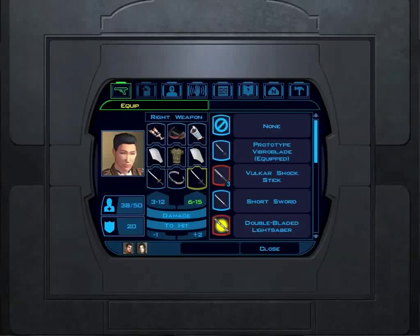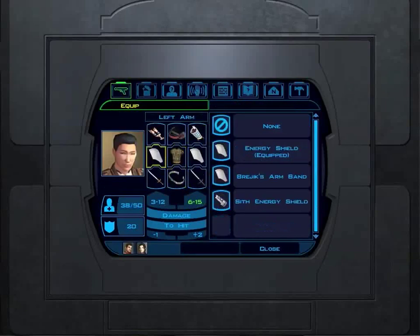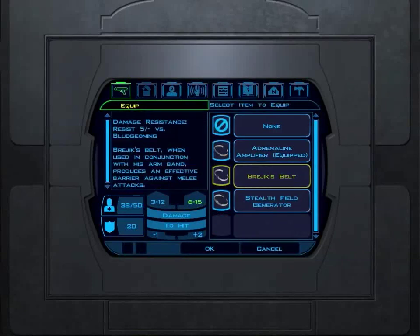I'm going to use Brejik's gloves, which are designed to enhance the hand-eye coordination of the wearer and give you one dexterity. I'll also use Brejik's belt, which when used in conjunction with his armband produces an effective barrier against melee attacks, giving you resistance against bludgeoning of five.